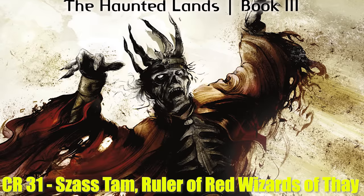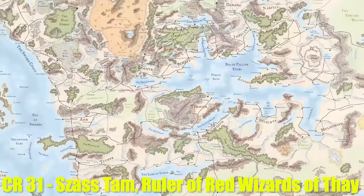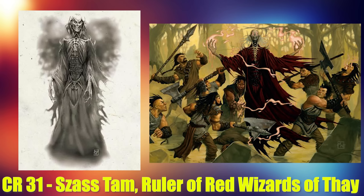The last person we have in CR 31 is Szass Tam. This guy is the leader and supreme ruler of the Red Wizards of Thay, a country far to the east ruled by liches. He in particular is a master of necromancy and was powerful enough to completely dominate and take over a kingdom ruled by some of the most powerful mages in the world, so he himself is incredibly powerful.